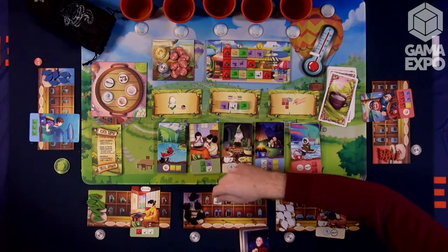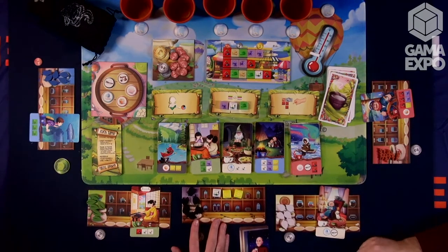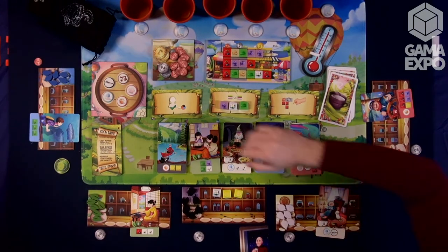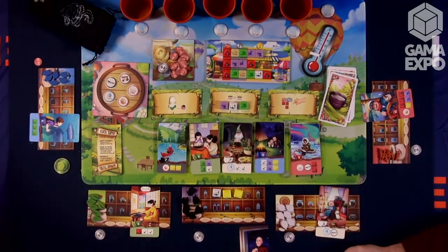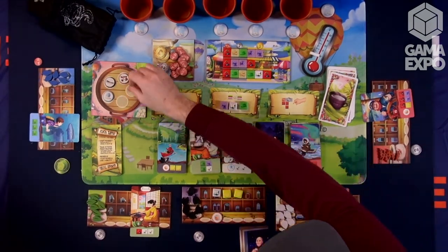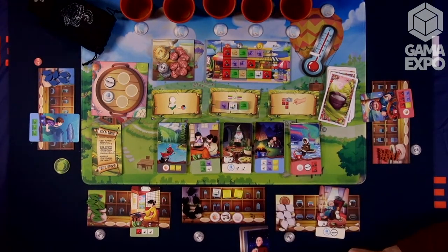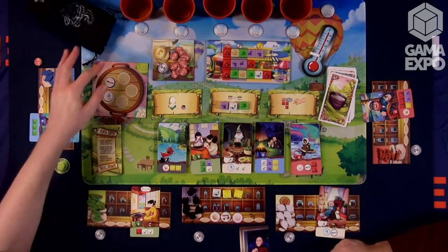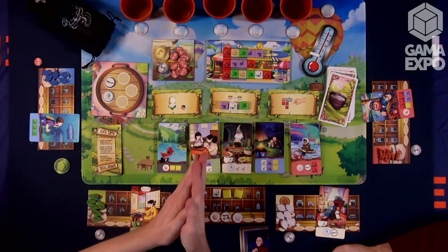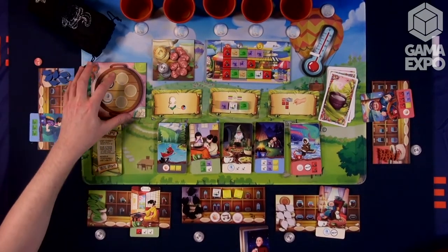We would add those to our tea house and that would be our turn — we could then fulfill a card. Unfortunately we don't have the honey, so that would lead to the second thing you could do on your turn: simply go to the pantry, which is in the back of your tea house, and grab three items. So in that case I would grab the honey, maybe some sugar or chai spices for later. You could also do blind draws from the bag, or pay a dollar to reset it. So the options are: go to the market and buy as much as you want, or go to the pantry and pick up some other accents.